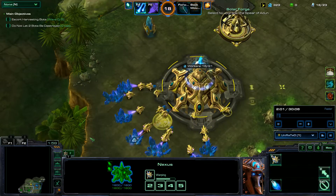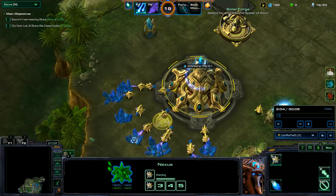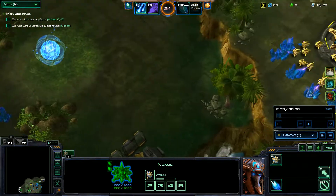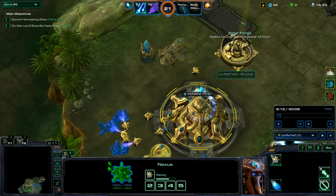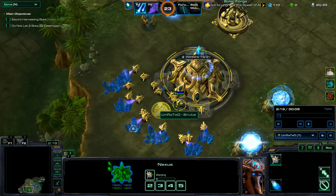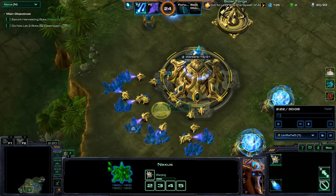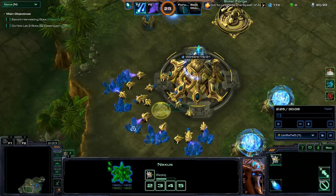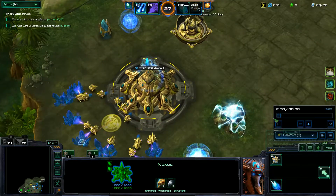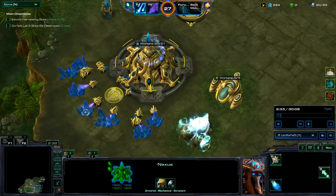I'm trying to do what a couple of you have been suggesting. A lot of you have been saying to build more photon cannons and shield batteries, and I agree with that. I tried it out in this playthrough, and more photon cannons and shield batteries is actually working really quite well, so I'm probably going to be doing that from now on.